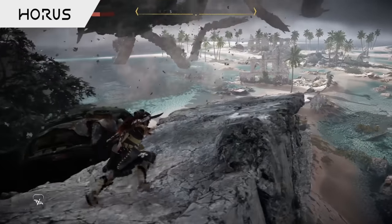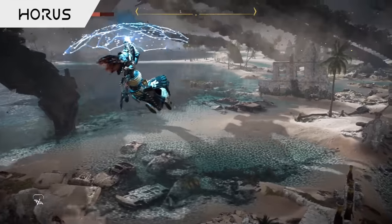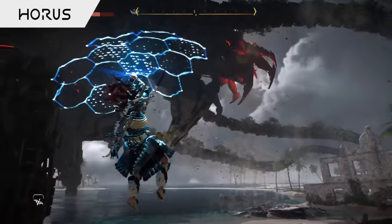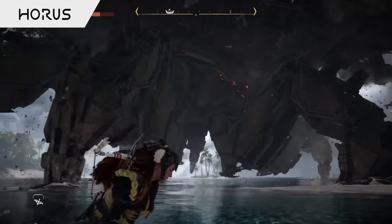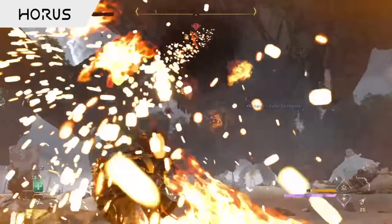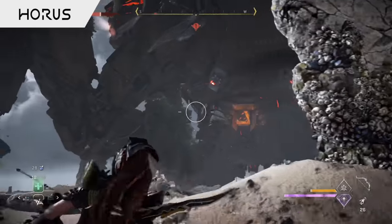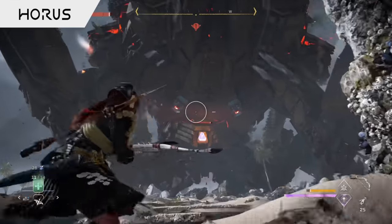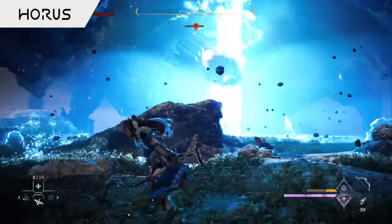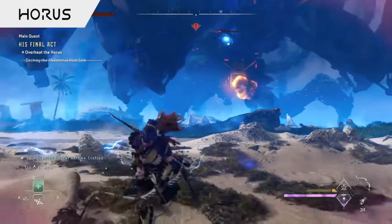Due to the Horus being overheated and unable to function properly, it's going to make its way down to the water to try and cool down, and the first thing you're going to need to do is make your way down to ground level and attack that heat sink situated at the back of the machine. You're going to need to avoid getting squashed by those huge legs in the process, dodging out the way of oncoming cannon fire at the same time. You'll also need to watch out for the machine charging up deadly blasts which can be fired downwards to affect the nearby area, something you'll need to retreat from.